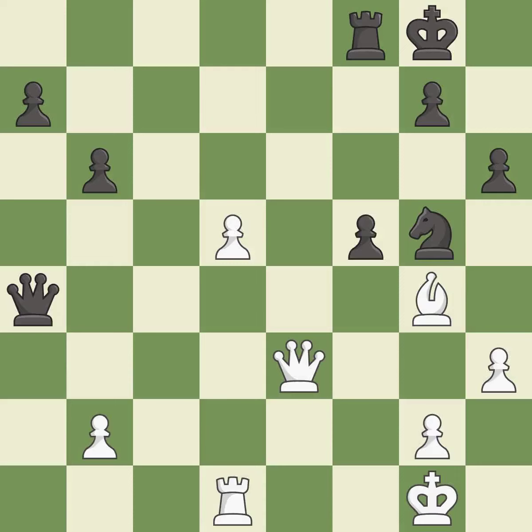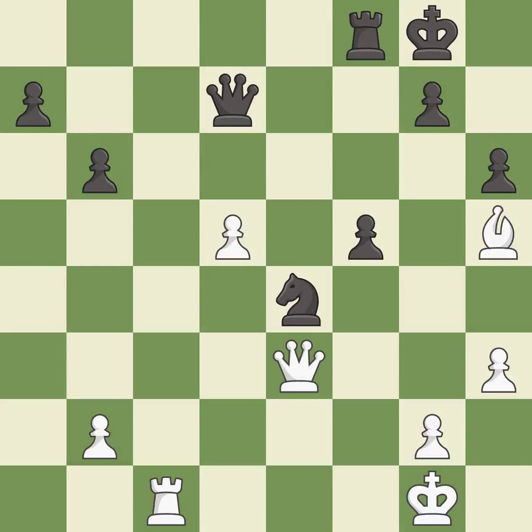This moves the bishop to safety. This threatens to push a passed pawn towards promotion — it is best. The knight now occupies an outpost, a secure square in the opponent's territory — it is excellent. The game was close to equal, but now black has the advantage — it is a mistake. This overlooks an opportunity to threaten winning a pawn — it is a miss.